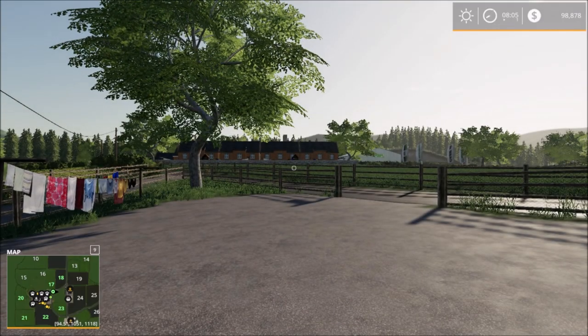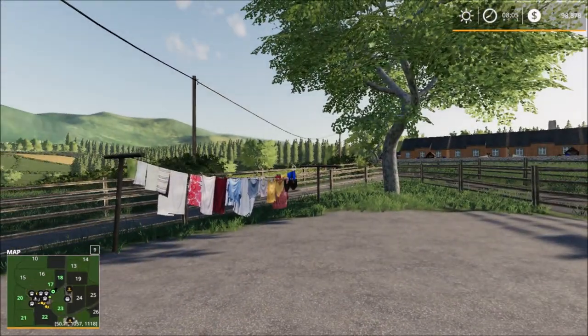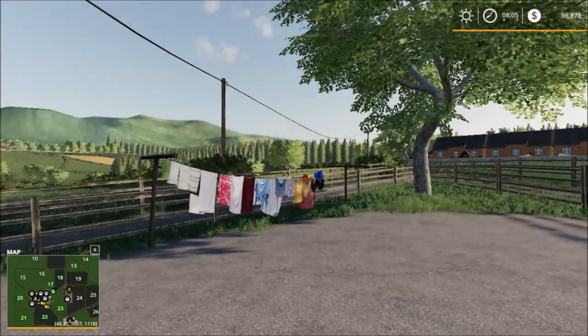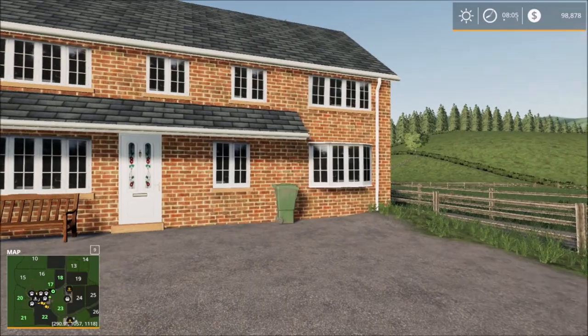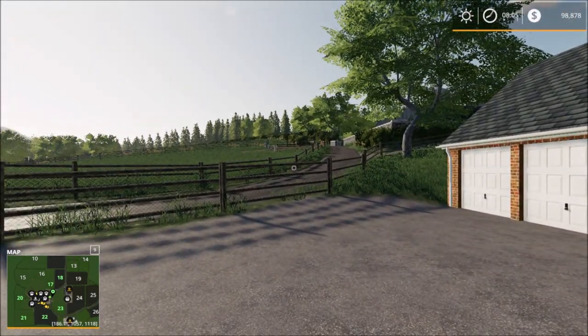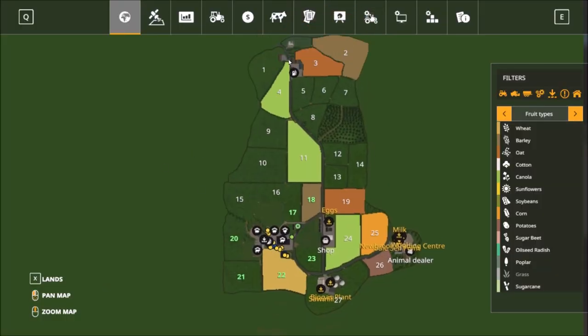It's a small map. Here we have the main house behind us, and I can see the vehicle shop in the distance. The farm is on the other side there. The map has a gas station up north, so what I'll do is drive north from the main farm, explore what's up there, then come back down and visit all the sell points.